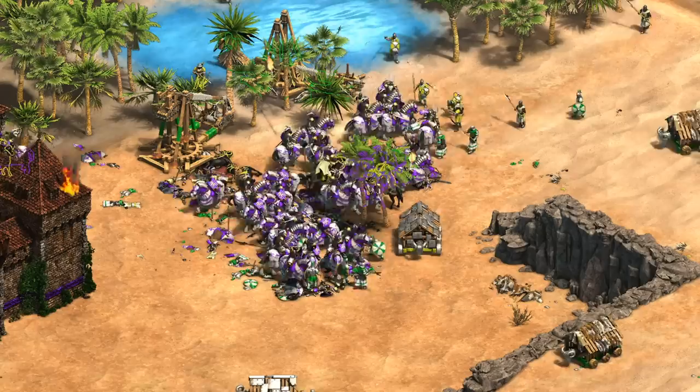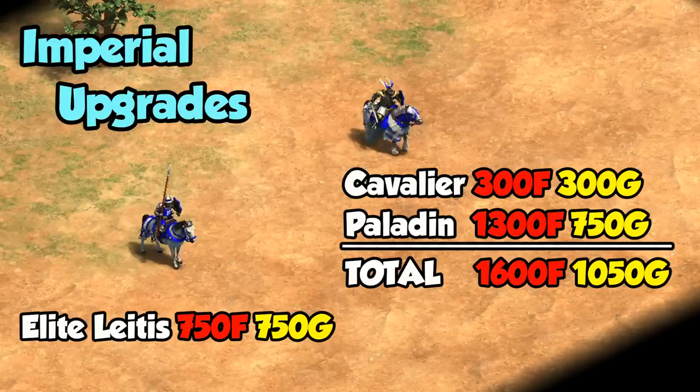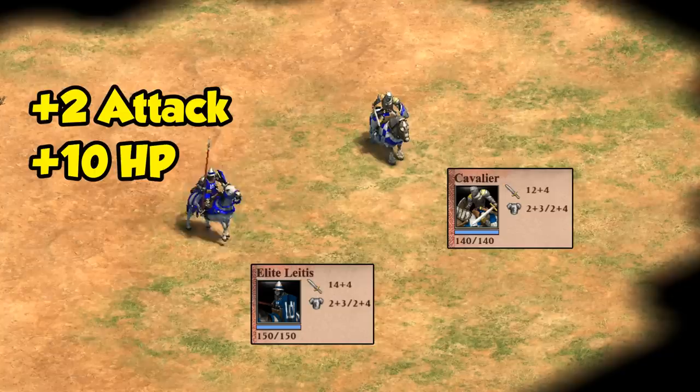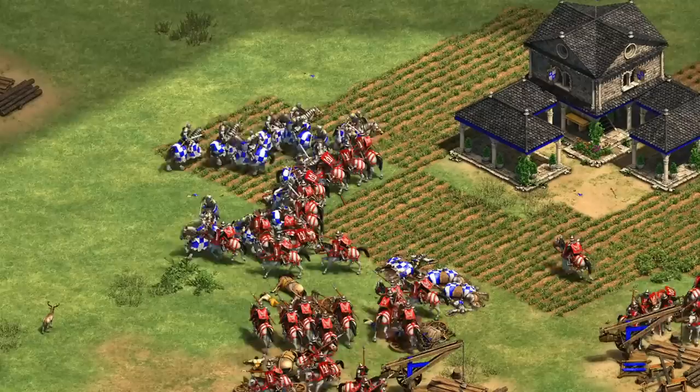Moving on to imperial age - if you're investing in a unit throughout castle age it's nice to know you're able to upgrade and still get value out of them in the late game. There's a pretty big difference in the upgrade cost for the paladin, and at this point it makes sense to pick one unit and roll with it rather than pay for two very expensive upgrades. The upgrade times are also very different: the paladin comes fastest at around four and a half minutes after reaching imperial age, while the elite Leitis upgrade takes only 45 seconds - the cavalier upgrade isn't even half finished by that point.